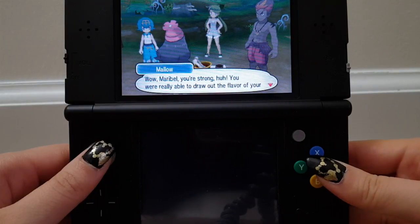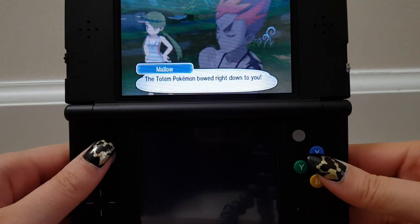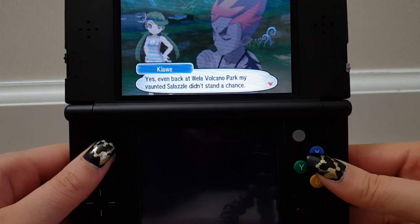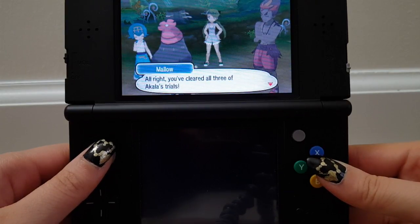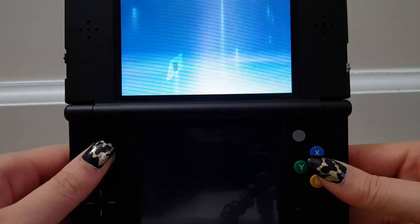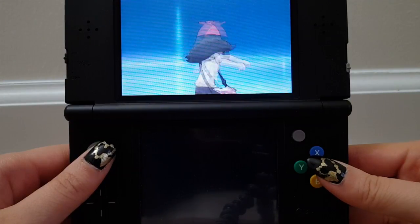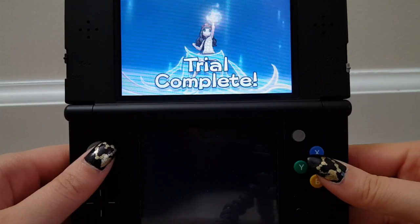Wow, Maribel, you're strong! You were really able to draw the flavor of your Pokémon in that battle — the Totem Pokémon bowed right down to you. That was a lot harder than Kiawe's trial. Even back at Wela Volcano Park, my vaunted Salazzle didn't stand a chance — nor did the Wishiwashi I'd trained so carefully. All right, you cleared all three of Akala's trials! You even managed to get through my trial, and I'd say it's a real doozy. Probably would have been a lot harder if I wasn't furiously overleveled. Maribel completed the trial in Lush Jungle.